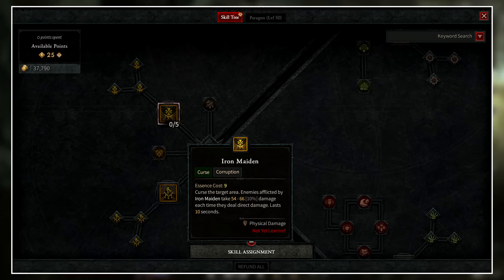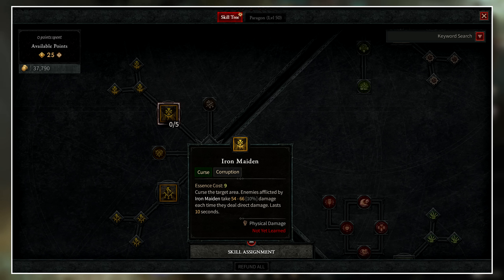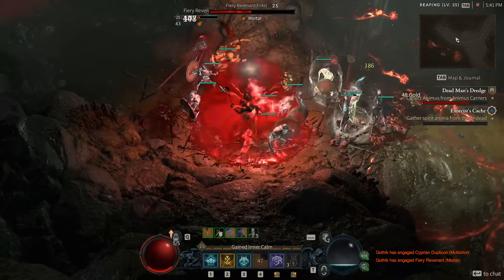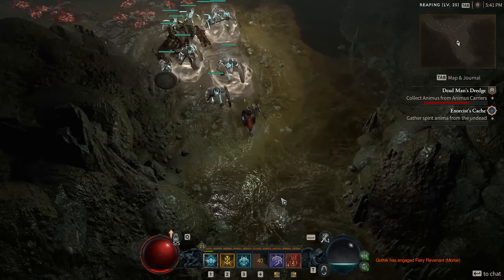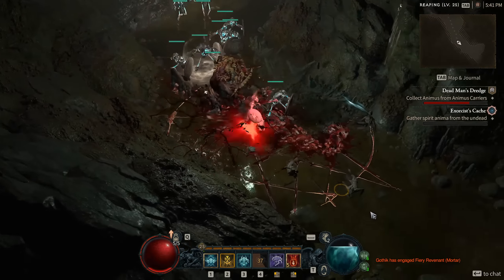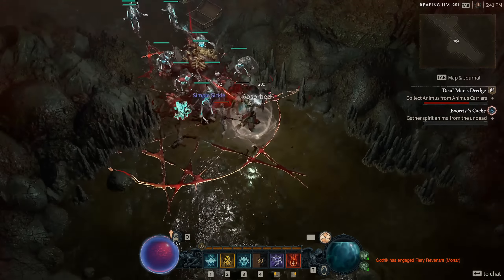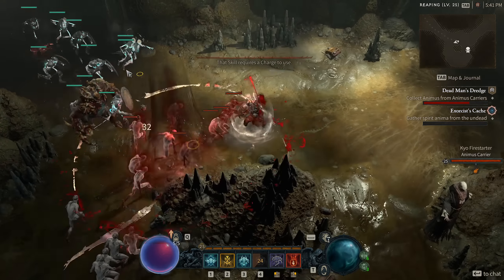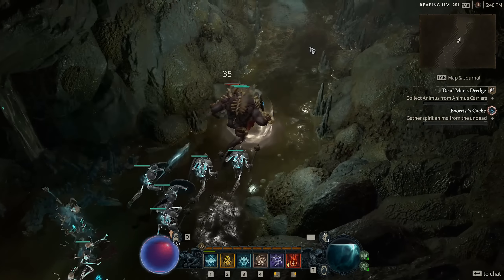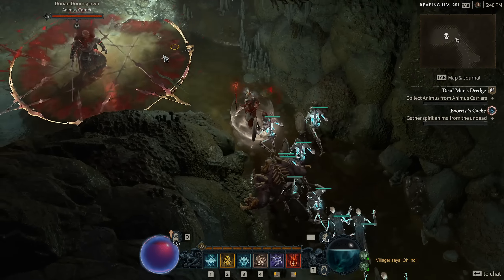An example is Iron Maiden, with an essence cost of nine. You curse the target area, and enemies afflicted by Iron Maiden take damage each time they deal direct damage, lasting 10 seconds. This is really good on a Necromancer — say you're using a summoner build, you can curse all enemies, and those enemies will hit your summons and take damage for doing so. There are also quite a lot of thorns effects and buffs for the Necromancer, so you could run a thorns build where your summons deal thorns damage, and Iron Maiden causes enemies to take an additional hit of damage for attacking.